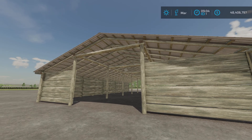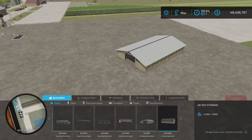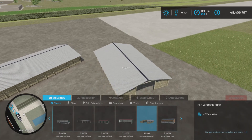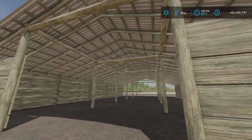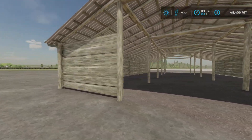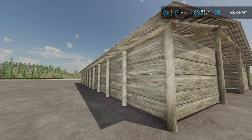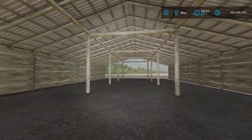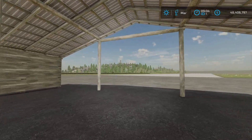It's in buildings and sheds, seven thousand dollars for this old wooden shed. No alternate colors, no lights inside — just a nice old wooden shed. Nicely designed, enough room for some small equipment, and open on this side.